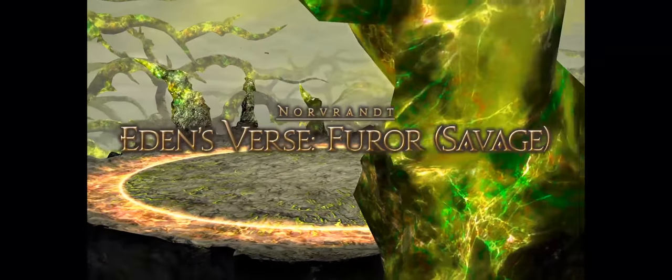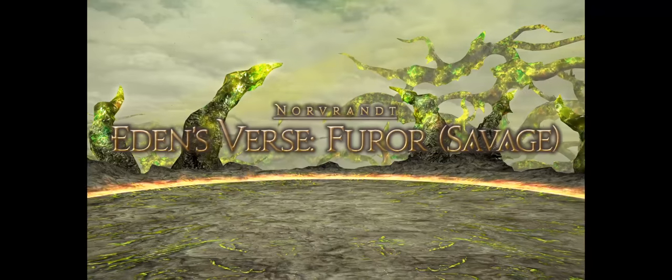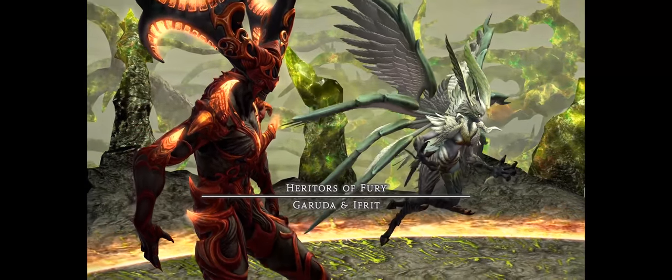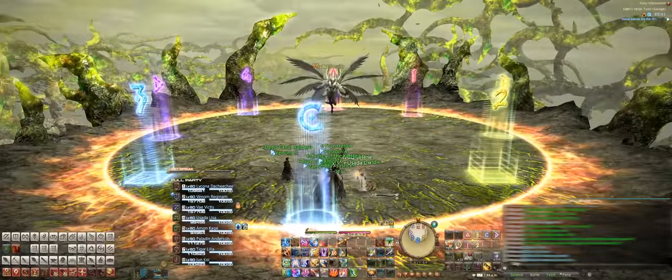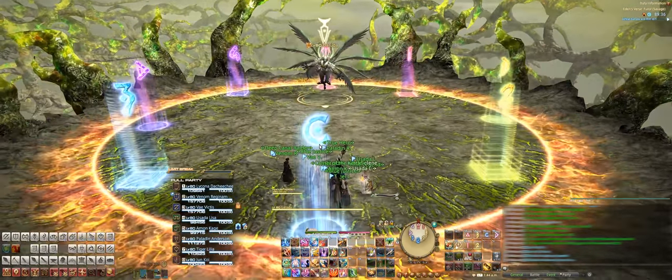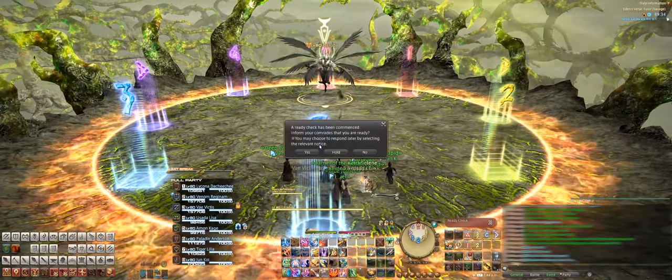Hey, it's Lykonodachichi and welcome to the easy peasy guide for Eden's Verse Furor Savage, better known as E6S. First we have our markers set up like this, and we decided to use the static marker positions as reference points for our progression through the various mechanics.